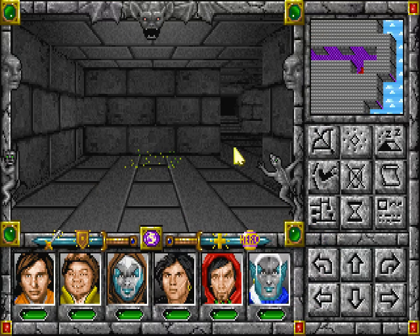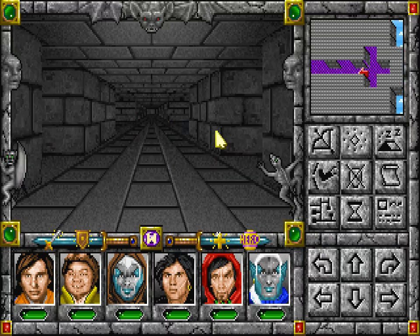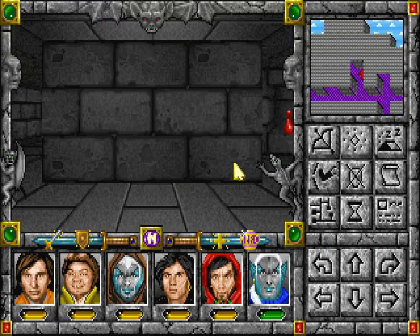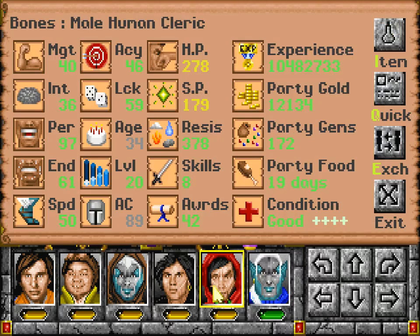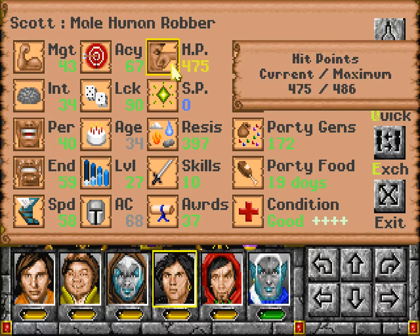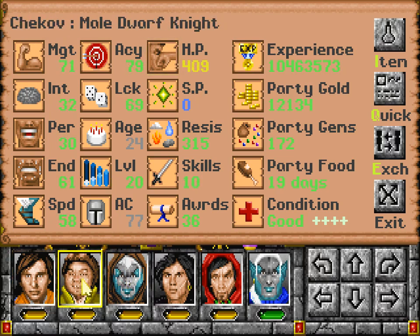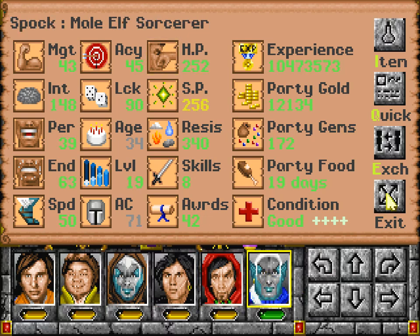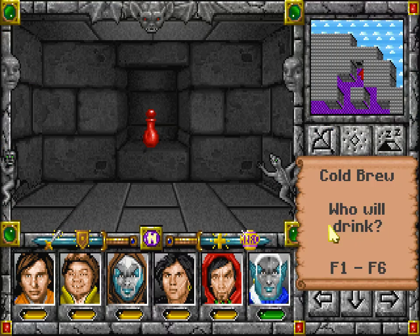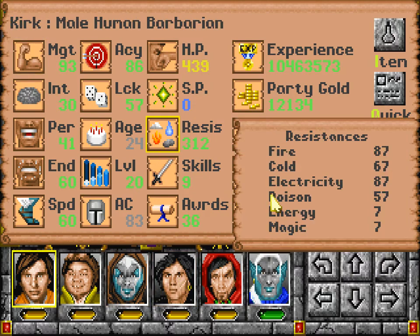I see the exit here. Oh, and I see a potion there. Scotty now has more hit points than Kirk — level 20, level 20, level 19, level 27... level 20, level 19. Cold Brew — this gives cold resistance.